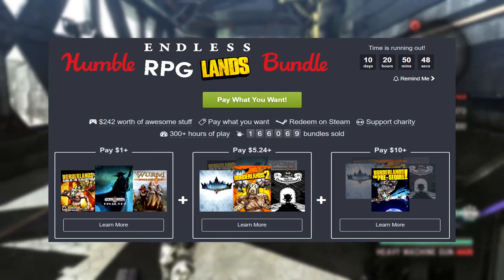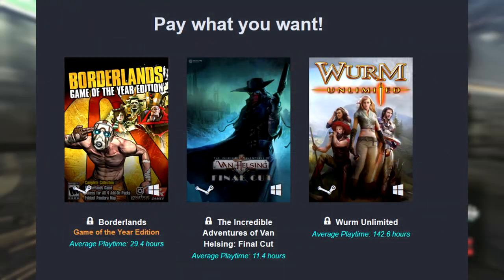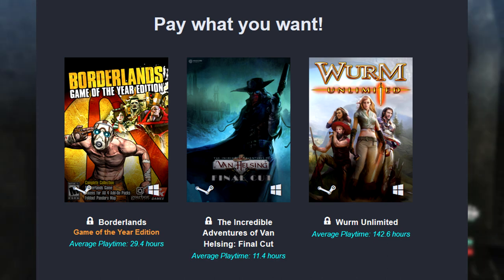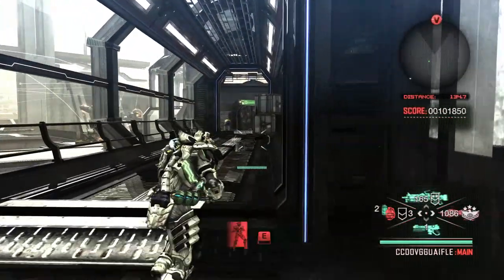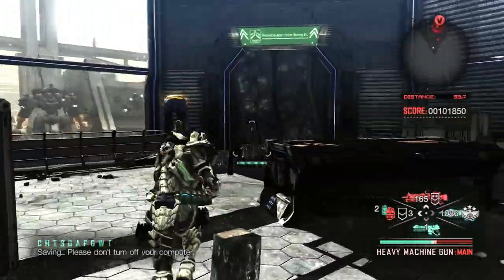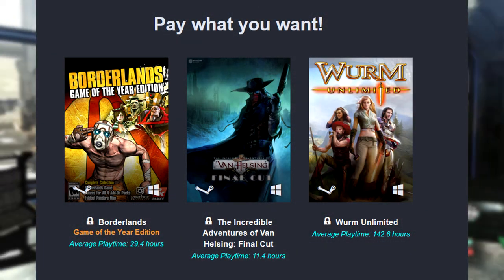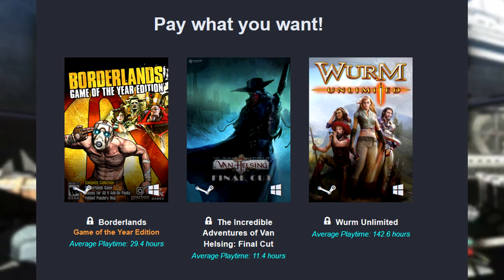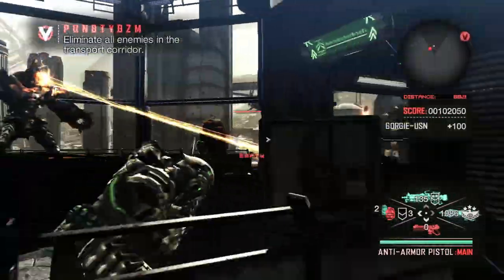First, this Humble Bundle is an absolutely terrific bundle — pay what you want. As low as a dollar will get you Borderlands Game of the Year Edition, which right away is amazing. Borderlands plus all the DLC is going to give you an insane amount of content for your money. Borderlands alone has a lot of replayability, and the DLC is worth well more than a dollar alone. You also get The Incredible Adventures of Van Helsing: Final Cut — a Diablo-like dungeon crawler, a really solid experience — and Worms Unlimited.